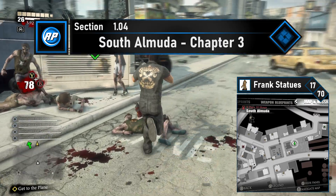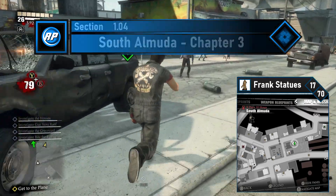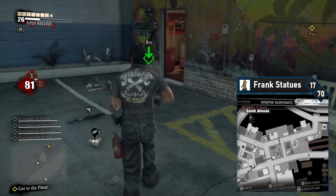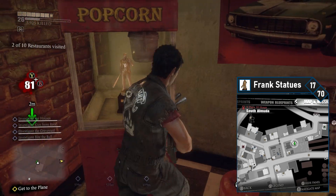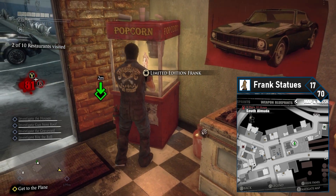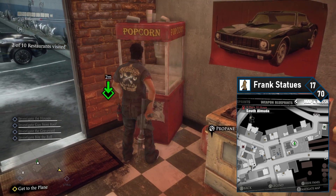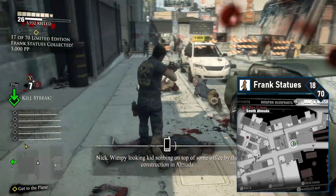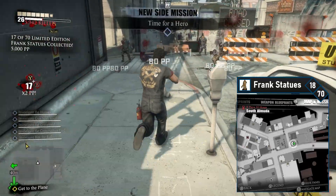Finally moving on from Ingleton — South Almuda is up next. Starting on the east side of South Almuda, simply work your way west down the main street. Make a quick detour to your left and head into Special J's Cafe. Frank number 17 is inside the popcorn machine at the back — simply grab it and move on.